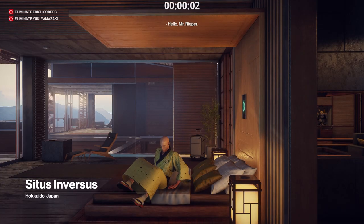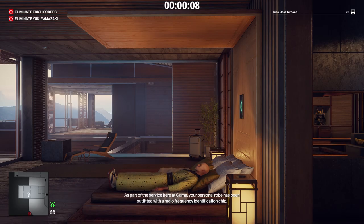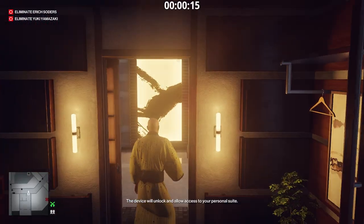We get out of bed and we lie back down on the bed. Now we have to get to the Morgue, where 47 will lie down on 4 Morgue Tables.